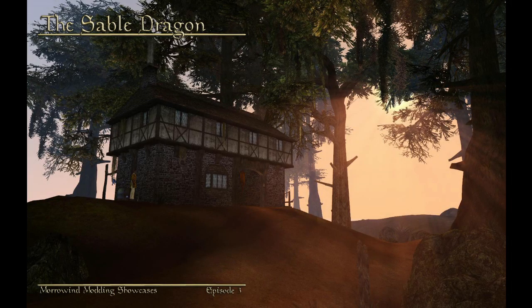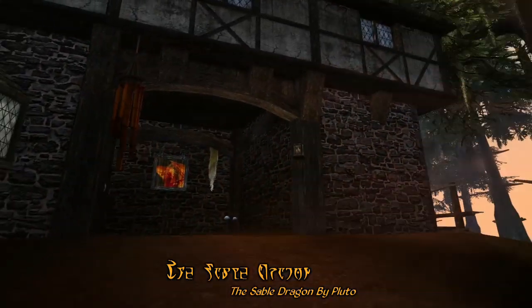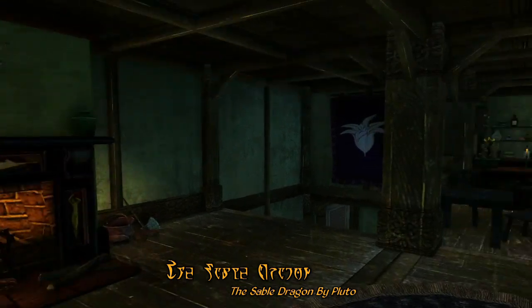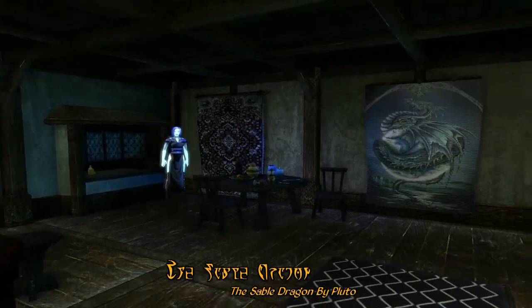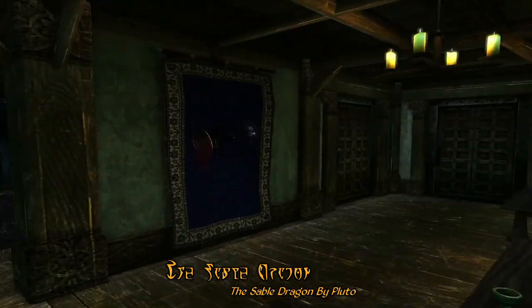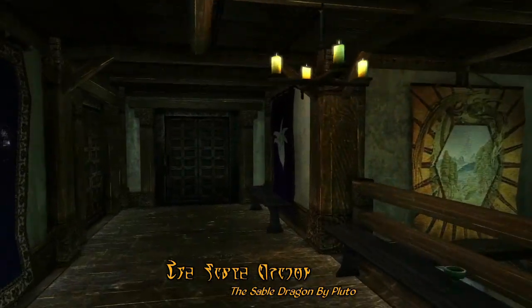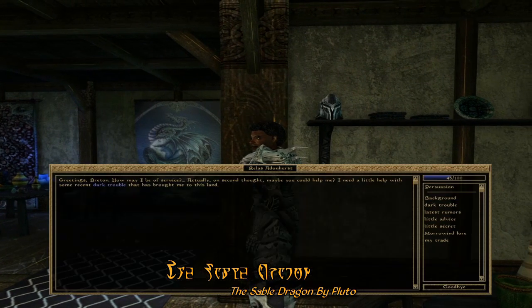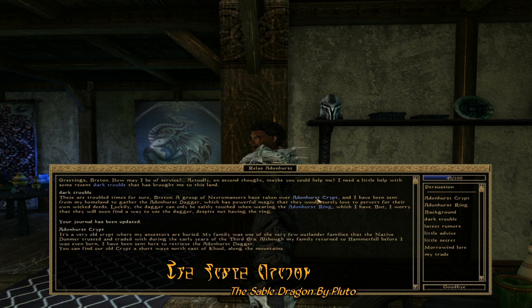For our quest mod of the week, we have Pluto's The Sable Dragon. The Sable Dragon adds a new tavern along the road to Hla'Oad. Inside, you'll find that the tavern is rather lavishly furnished with cool and interesting new items, as well as a wide variety of unique characters for you to meet. Many of these characters have quests to give you, and you'll never lack for things to do at the Sable Dragon.